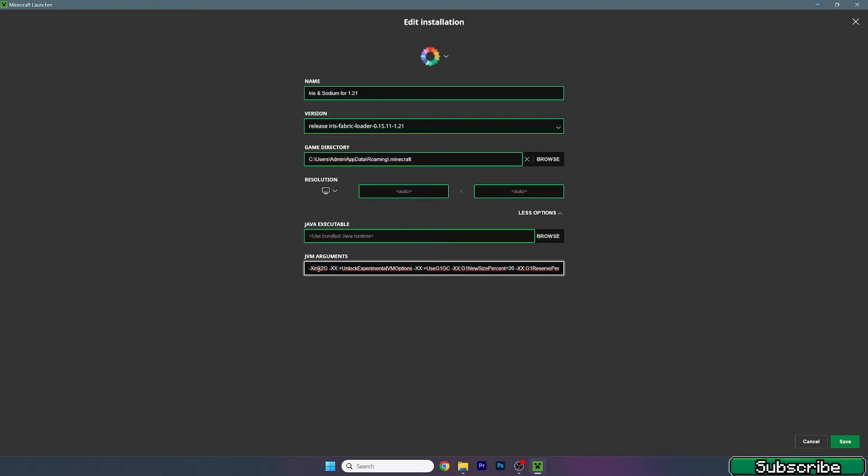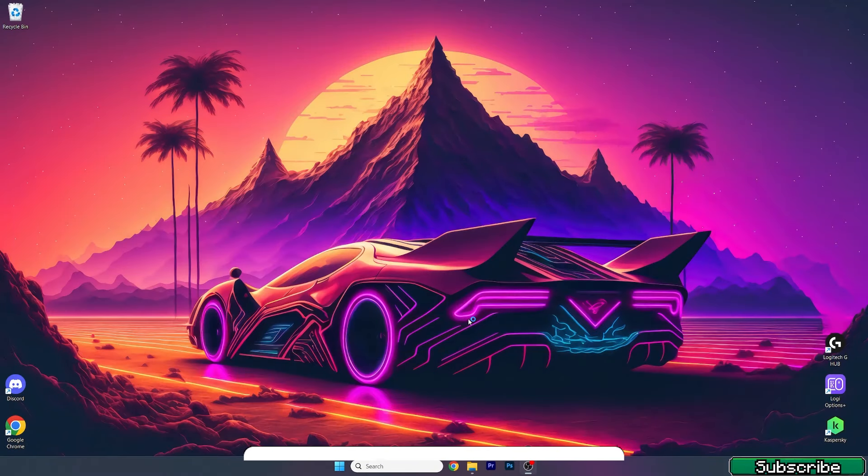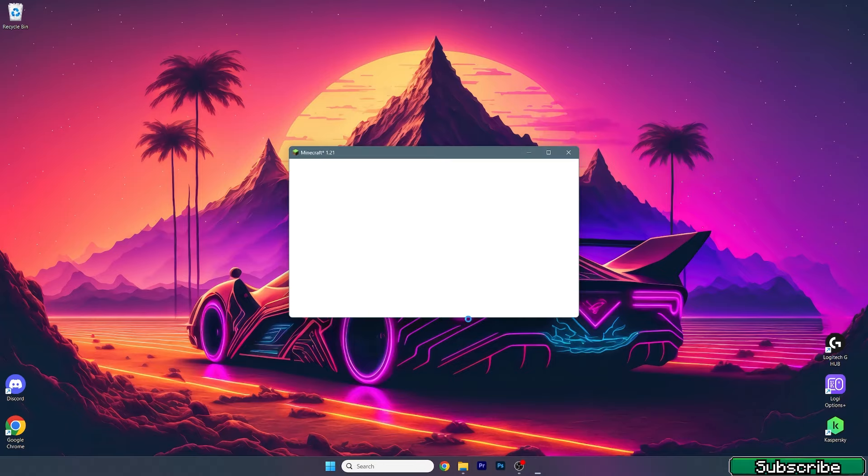Under JVM arguments you can find XMX 2G — 2G means 2 gigabytes of RAM, which is good for a 4 gigabyte RAM PC. Always use 50% of your RAM's capacity: if you have 32GB use 16G, if you have 16GB use 8G, if you have 8GB use 4G, if you have 4GB use 2G, and if you have 2GB use 1G. This will get you an additional FPS boost and may get rid of lag spikes.